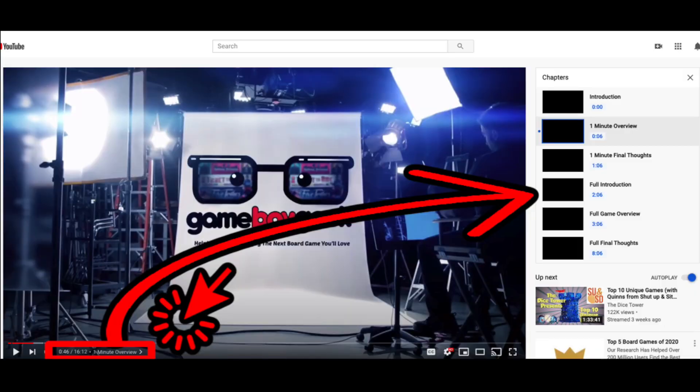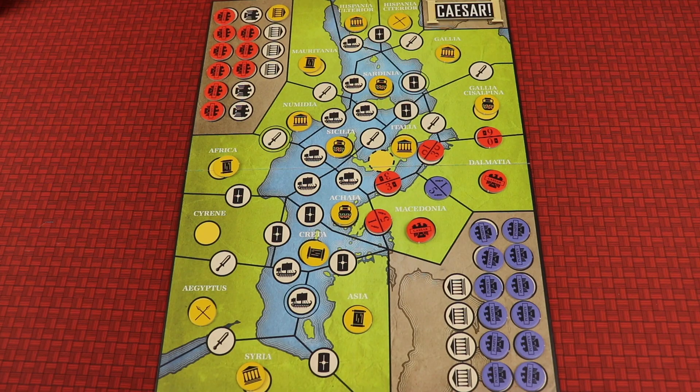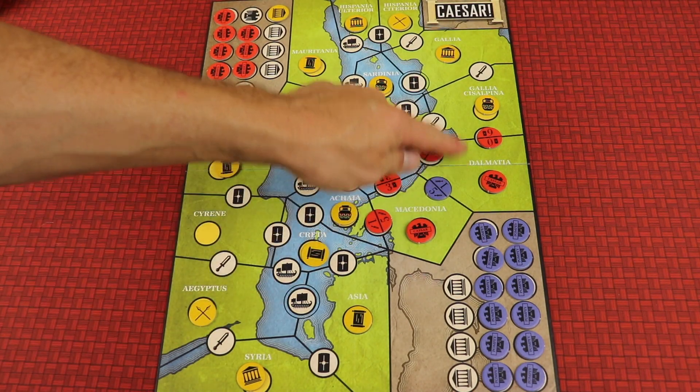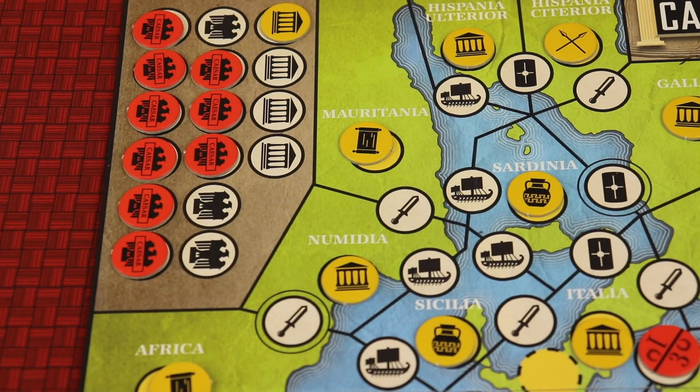If you don't want to be spoiled and want to skip right to the full review, use the time index below in YouTube. Caesar Seize Rome in 20 Minutes is a two-player game where one player is Caesar and one is Pompeii. Over the game you're going to be trying to control different areas around Rome, placing your influence tokens, and the first one to place all of them wins immediately.